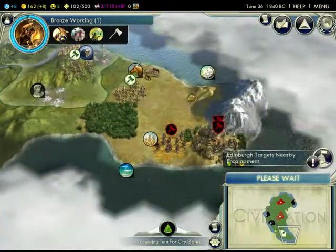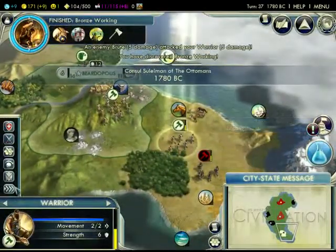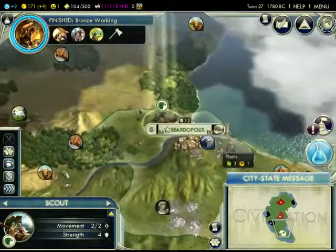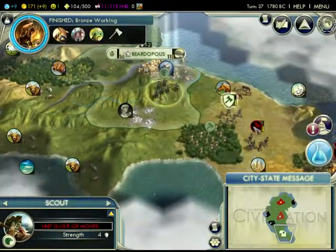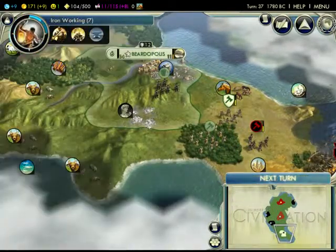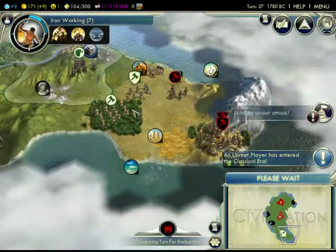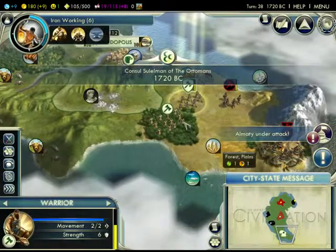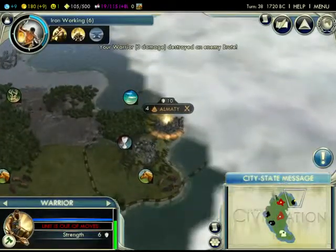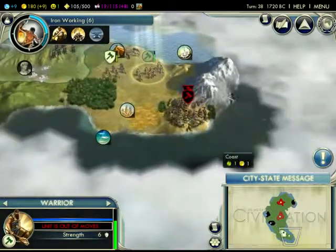I don't think they can get to us yet — actually, they can get to me. Well, that's unfortunate. You fortify so we get that defensive boost, and I'll try to flank with you. We'll bring the scout down as well because he can still fight. Iron working — that will launch us into the classical era as well as give us a nice military boost. If we do have iron, that will allow us to... I want to take you down. Oh, and there's my worker! Beardopolis is looking very nice.